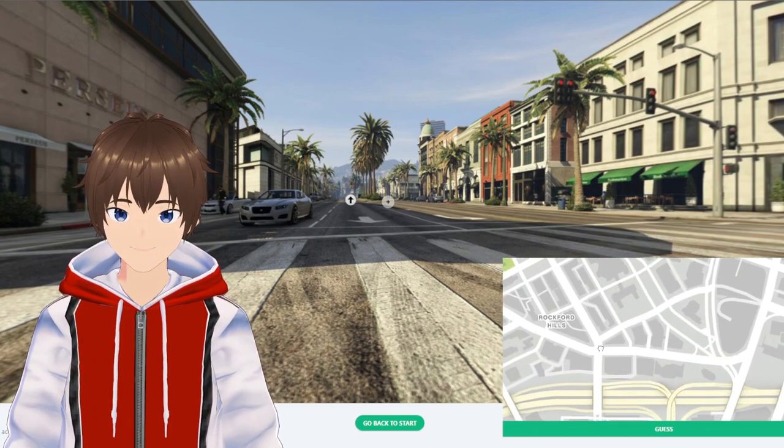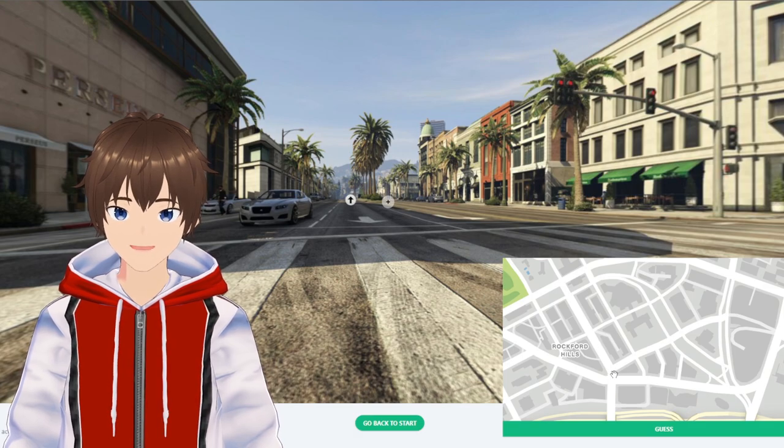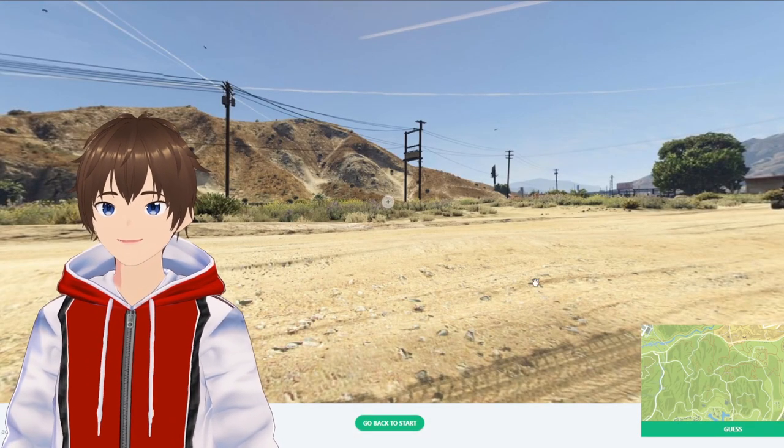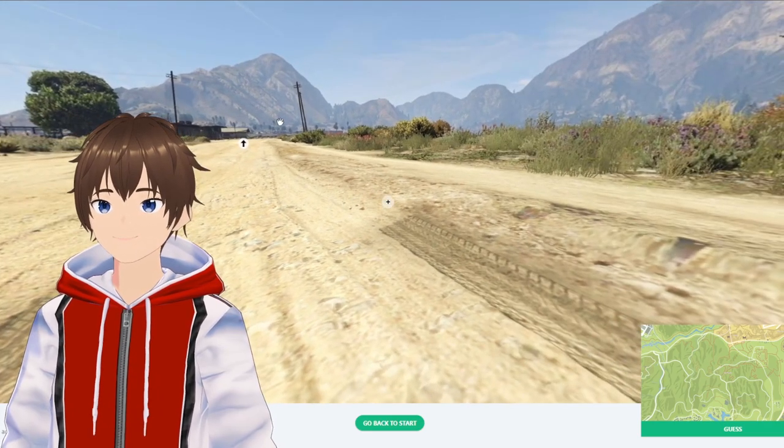We're looking for this road — here's the jewelry store, here's the intersection. We're going to be right about here — boom, 5,000 points, pretty straightforward. Okay, let's see where we are here — looks like a difficult one.